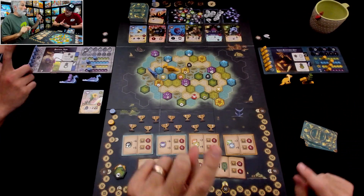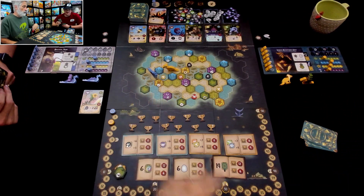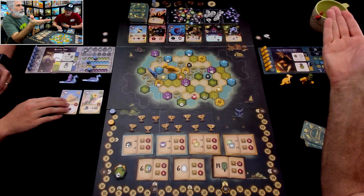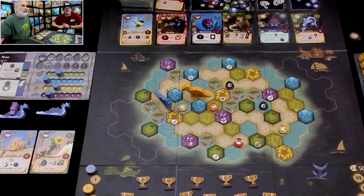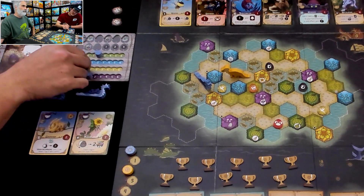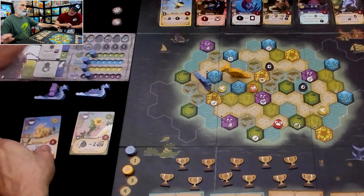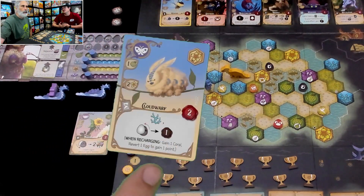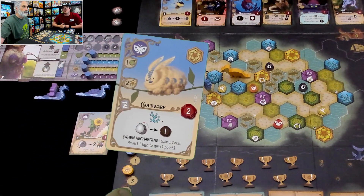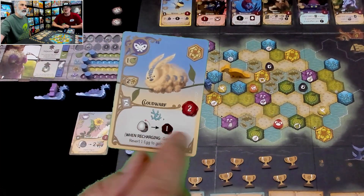That was your entire— no, because you get to play one or two cards if it's a card playing turn. Look at that, folks — I gained some fruit. He's already played this game, I think. That's right. And you needed a fruit and two flowers, so I'll spend two flowers and one fruit to get the Cloud Wharf. This one doesn't give me any immediate bonus, but every time that I recharge, I get one coral and I get to revert an egg, which means I can unhatch that one. So you have a new egg and two points.